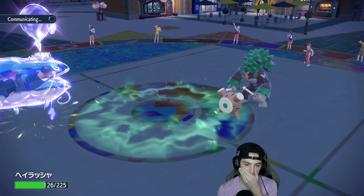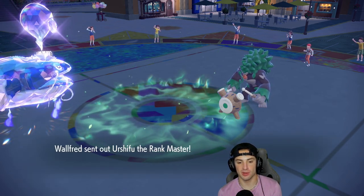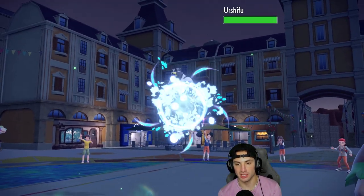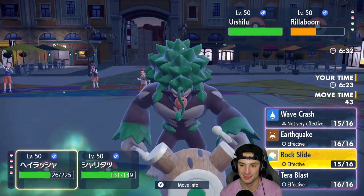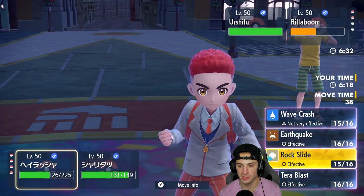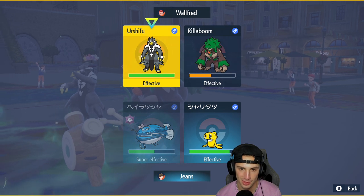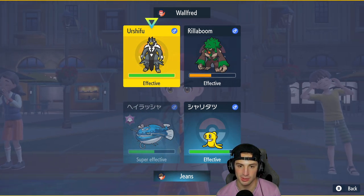I was going to swap back into Sylveon, but we literally have Tatsugiri in Don Dozo's mouth right now. I might pop an Earthquake, but actually Tera Blast would be best — we'll Tera Blast into Urshifu. We've got to do as much damage as we can.